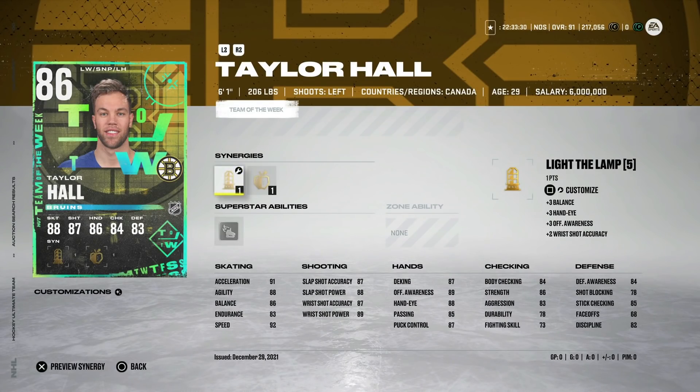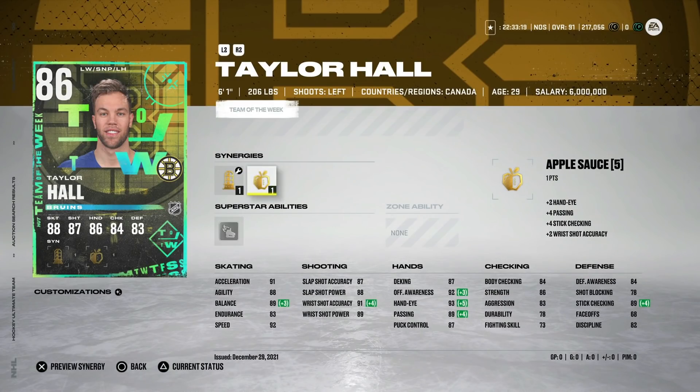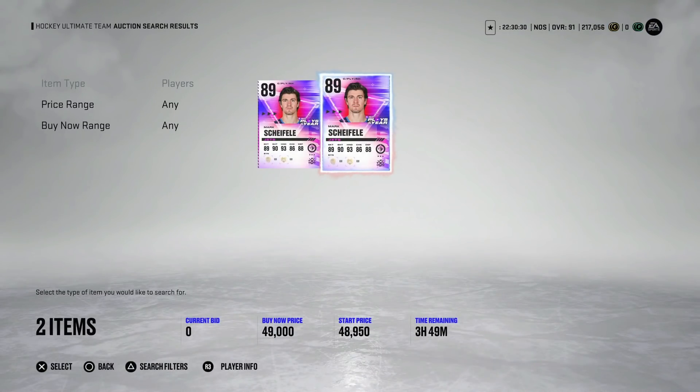Moving into a little more expensive cards, 15,000 coins will get you this 86 Taylor Hall. The base Taylor Hall is a decent option but his skating is getting outpaced. This version has Light the Lamp and Applesauce, which help his hand stats quite a bit — 92 speed, 91 acceleration, shot above 90 with synergies activated on the wrist shot. Just a decent left-handed winger for 15,000 coins. There's also a Superstar Keith Yandle with Applesauce, Bombarded, and Booming Shot — 88 speed, 88 acceleration, a decent cheaper defenseman option when you're first trying to get a couple of non-starter-pack defensemen.